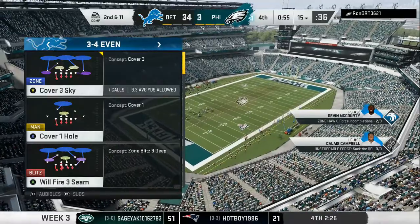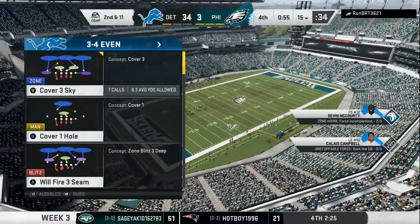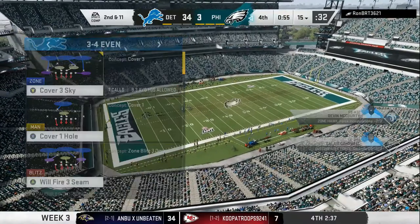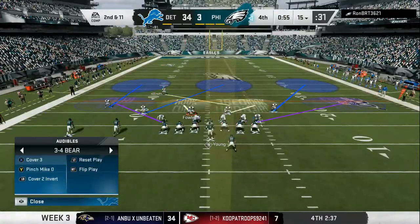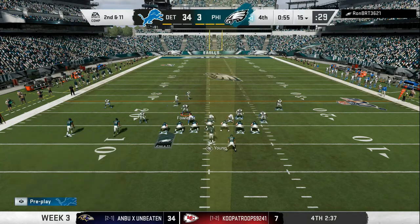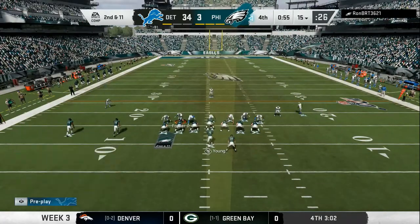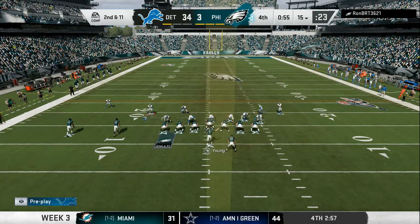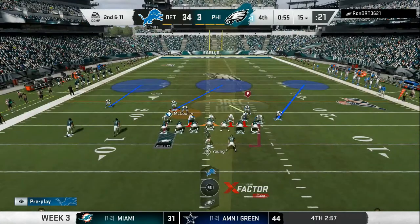Your number one strong safety is gonna come down in the box — he's gonna become the linebacker on the left-hand side looking at the screen. I like to sub another cornerback in at the top that I can man up with somebody and play man coverage. As you can see, I'm audibling into the 3-4 Bear. Now I got another safety in the box, so I got three safeties on the field — or two safeties and three cornerbacks. That's the advantage you want, and it works in Madden 21.